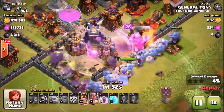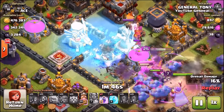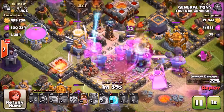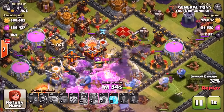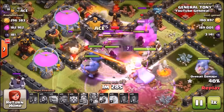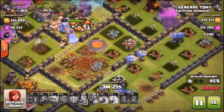We're sending in the bowlers, already funneled in. We use a rage spell and the Grand Warden's ability to make sure the Eagle Artillery doesn't do too much damage, and drop a freeze spell on it to get these troops deep into the center of the base. Unfortunately, the King got targeted by two of the X-Bows while all the other troops were left alone — he lost loads of health. The bowlers are doing great destruction, decimating the center of the base.